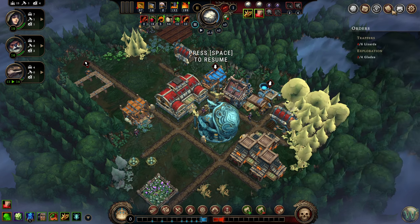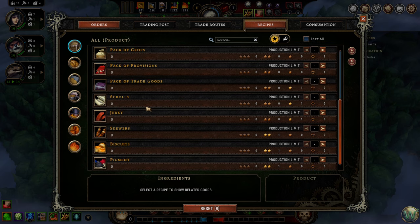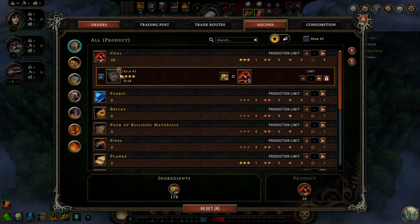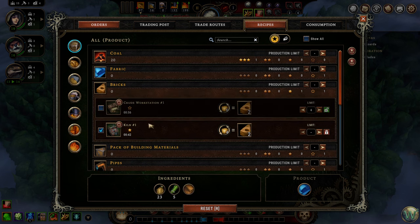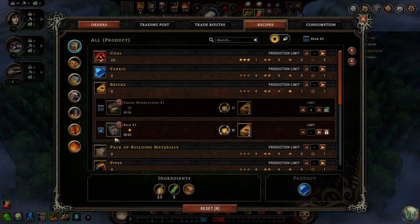Before we go any further, I want to go into the recipes panel. Here in the recipes panel, you can see everything that you can make in this town with all the recipes you've unlocked and all the buildings you have. You can look at where all you can make the same recipe. Bricks, for example — we can see we can make them at the crude workstation where six clay becomes two bricks. We can also make them at the kiln where four clay becomes two bricks. So that's obviously better.